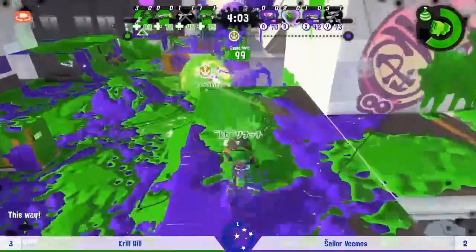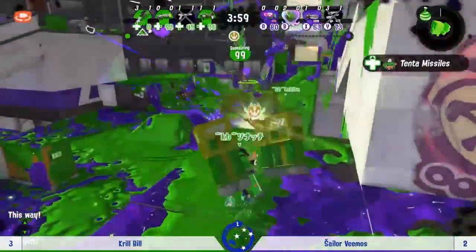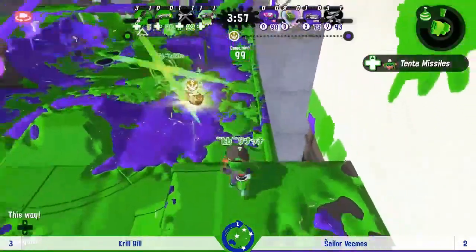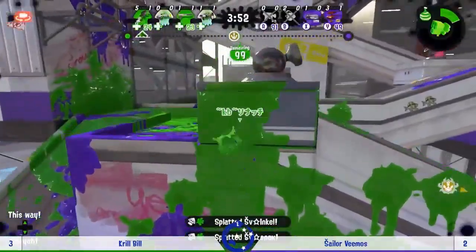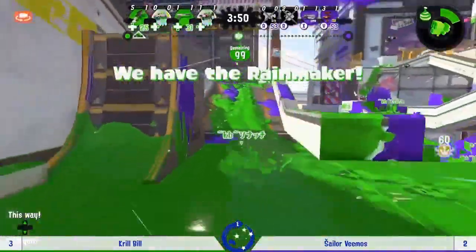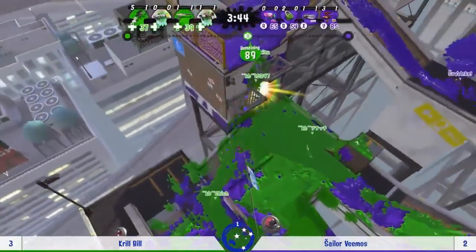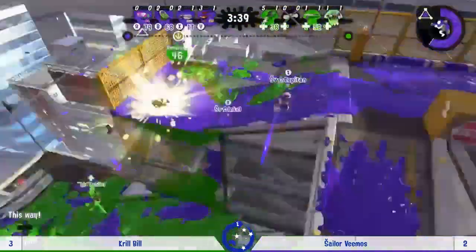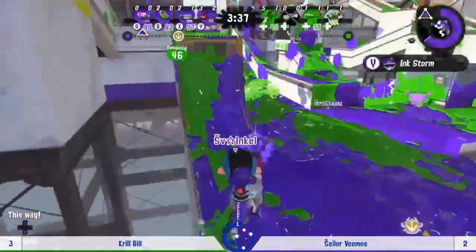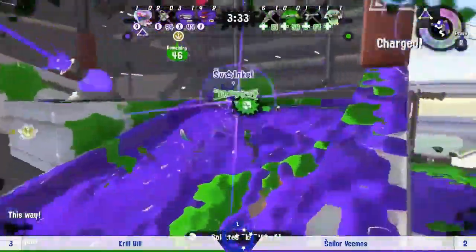Good footsies play — making sure they could never quite be sure where they were. A missile splat too! This has been a good life for Natty so far. We've got the Rainmaker properly picked up for the first time, the climb's all inked, and it doesn't look like there's anyone there to stop it — but it will get intercepted right away. Just imagine making it to the top and getting those points we were talking about earlier climbing the wall.